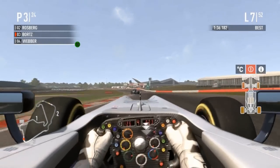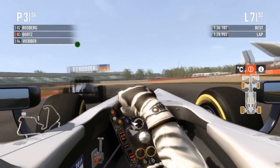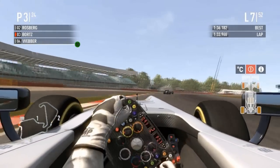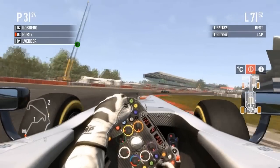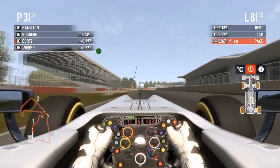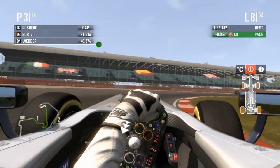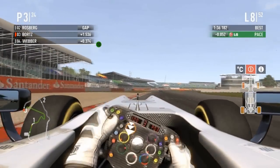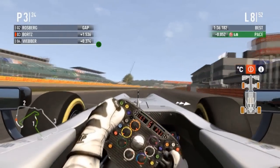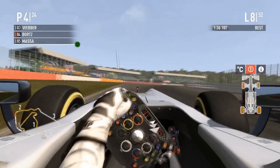Bortz is trying his trademark divey-divey stuff but can't do it because the car has no grip. Very slippery corner — that let Hamilton catch up to him very quickly. Now we have Webber on his tail. Hamilton is far, far away from everyone else. We skip to lap 8 — Webber still behind Bortz, 1.5-second gap to Rosberg, so not losing pace as fast as he was to Hamilton. Bortz is a little hesitant on that upshift and Webber is on his inside.